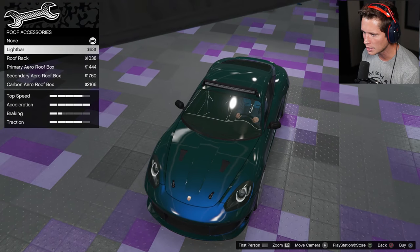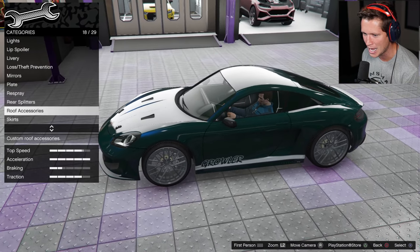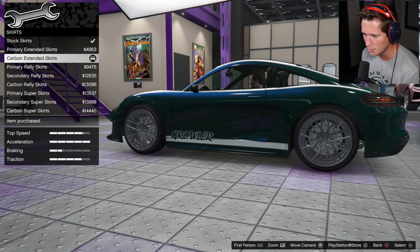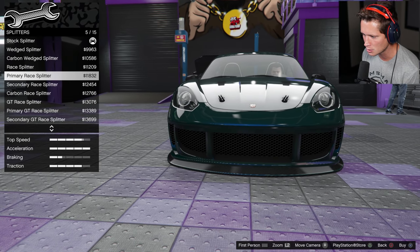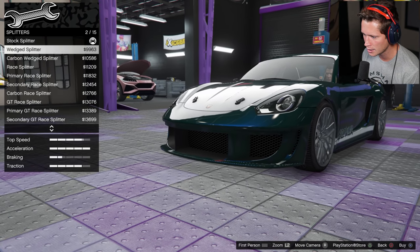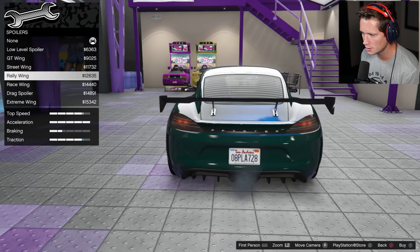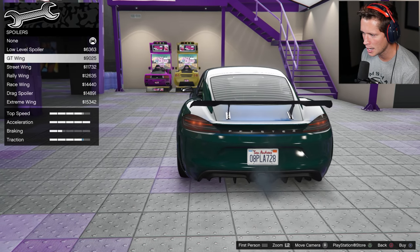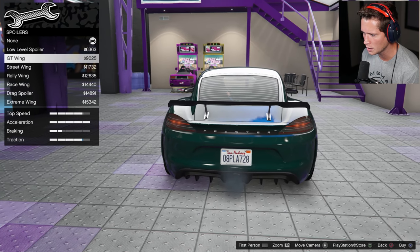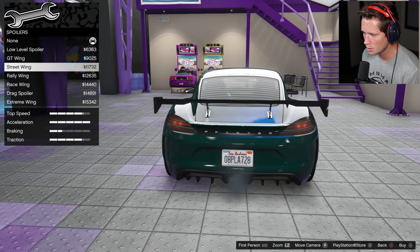Roof accessories — got a light bar, a roof rack, an aero roof box, secondary roof box, or a carbon roof box. The carbon doesn't look bad. I'm not trying to go too simple here, but I also don't want to go too ridiculously insane. I think I'm going to go with a carbon extended skirt there. For splitters, definitely going to add some sort of a carbon splitter on there — do we want the canards with it as well, the endurance bolt-ons? Maybe we just go with a simple carbon. I feel like something like that isn't bad, it just looks a little bit wide, I don't really like it when it extends out beyond the edge of the car. I'm going to go with something like that.